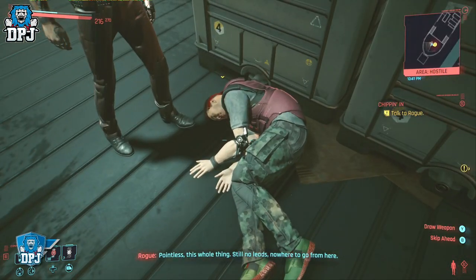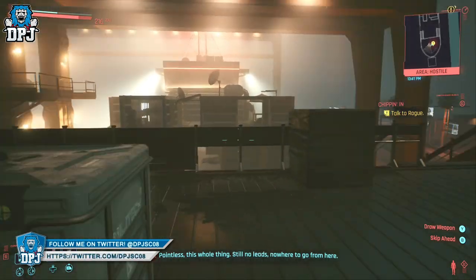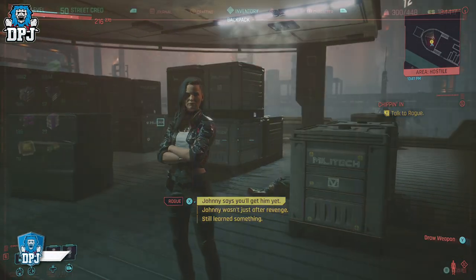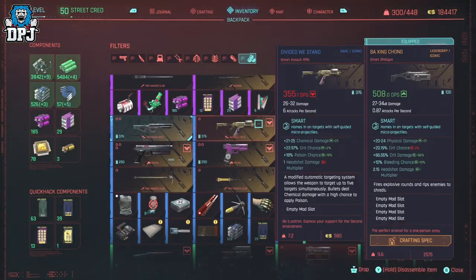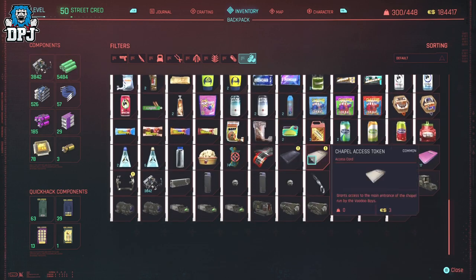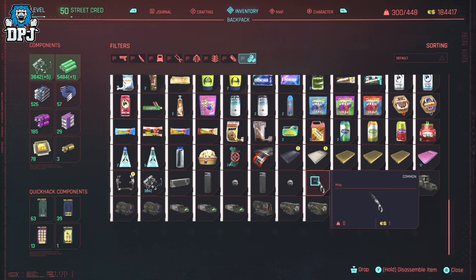Chipping In is a side mission which sees you unlocking Johnny's jacket, Johnny's gun, and his Porsche — and you also get his arm from it too. This is the weird part, as there's actually no indication that you've been rewarded this arm. But if you go into your inventory and take a look, you should find this item right here, which doesn't indicate anything besides looking like junk.